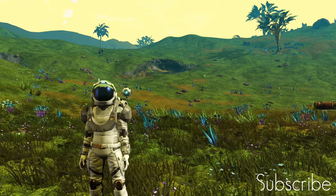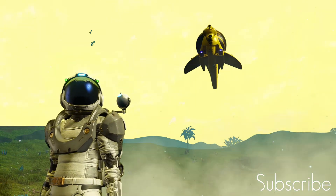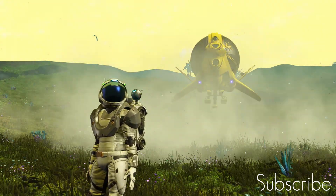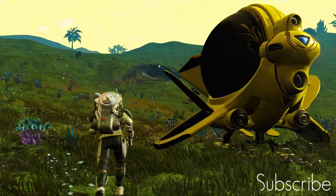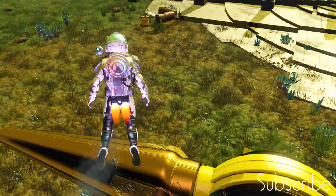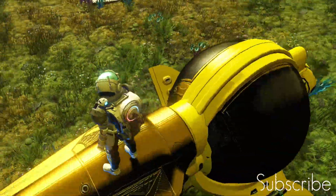So here's the ship guys. It's a bright yellow guppy. It's got the side wings in it, but here's the bit that's meant to be quite rare: it's got this gold clamshell engine on the back.